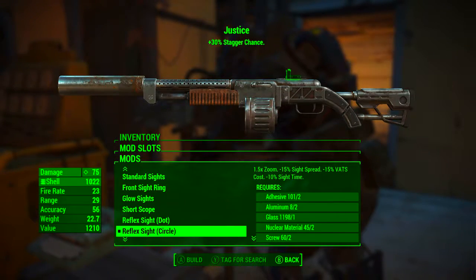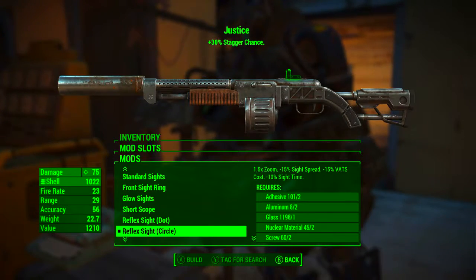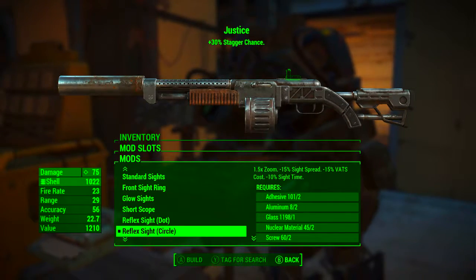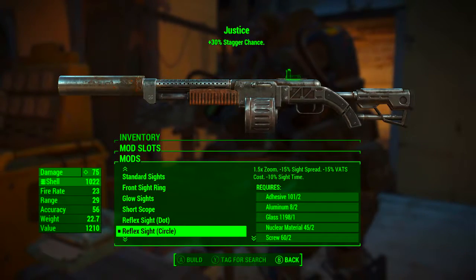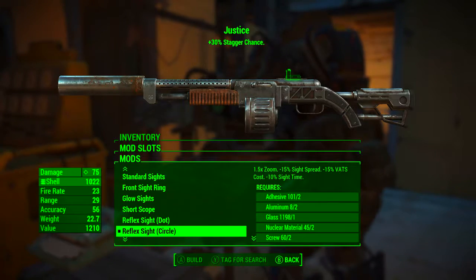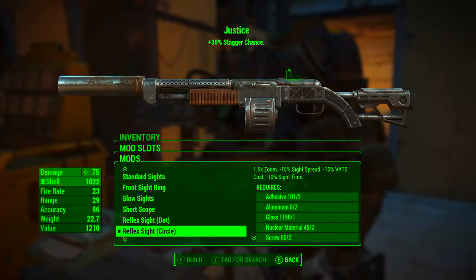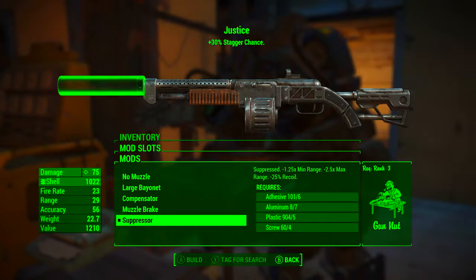For whatever reason you can put a massive scope on these combat shotguns, which I would advise against, because no matter how you mod it out you're not going to have a very long range — so at no point will you need a long scope. We're going to be going with the reflex sights, personally going with the circle. This adds 1.5 times zoom, reduces sight spread by 15%, reduces VATS cost by 15%, and reduces sight time by 10%.